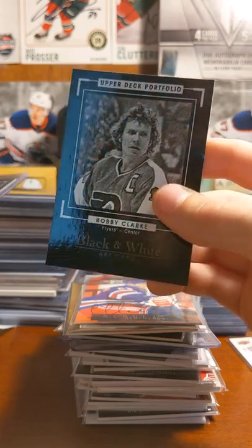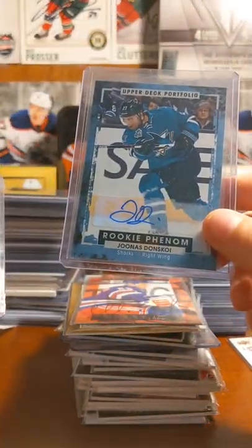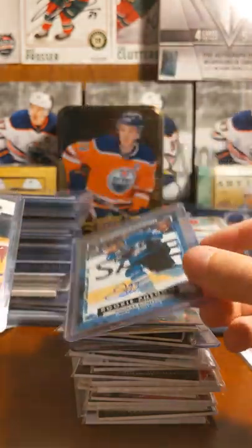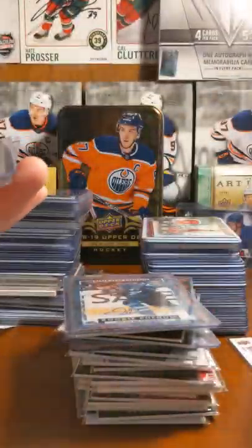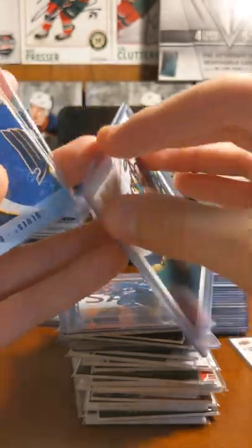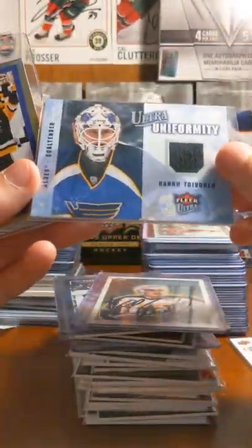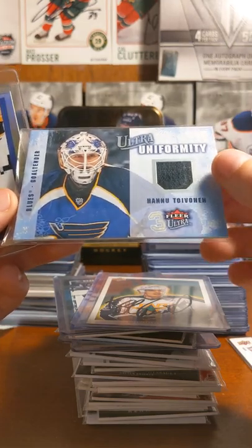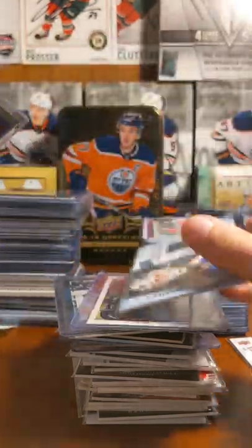I have just some Beauty Black inserts. Jonas Donskoi Rookie Phenoms. Just Fedorov — I thought it was good, I was younger. Dave Grander. Northstar's auto. Hannu Toivanen.